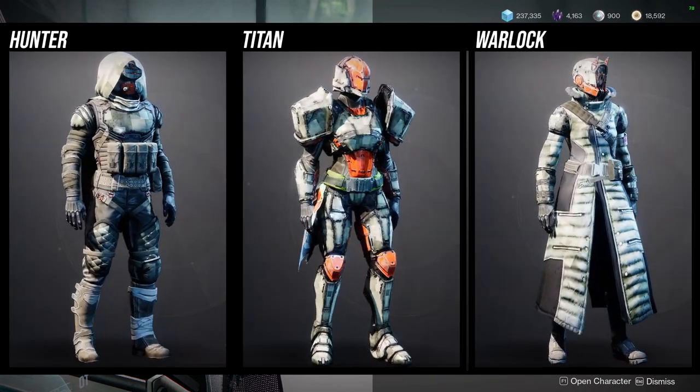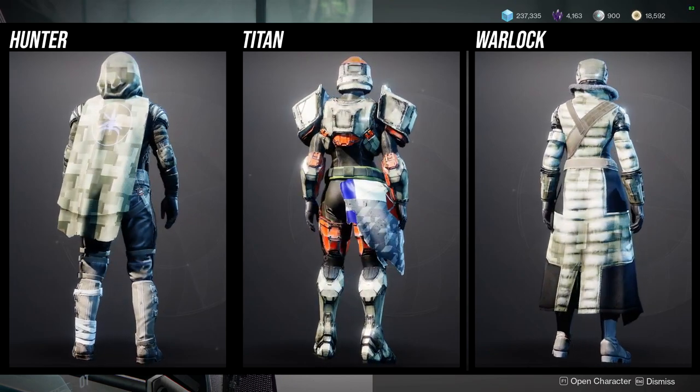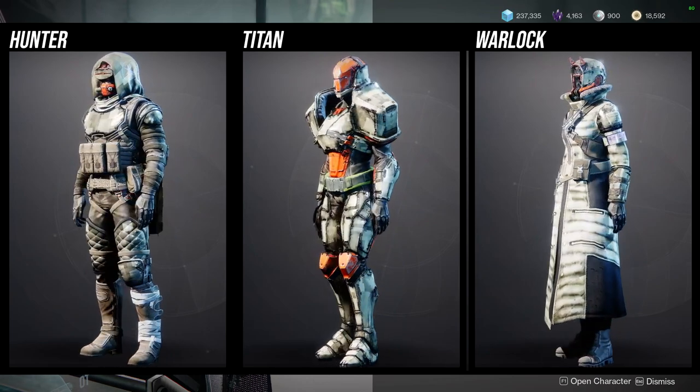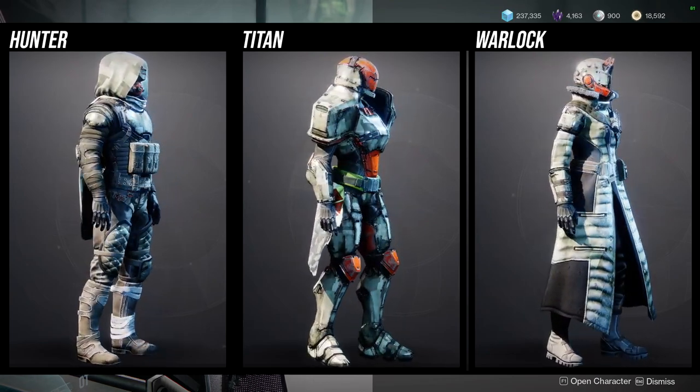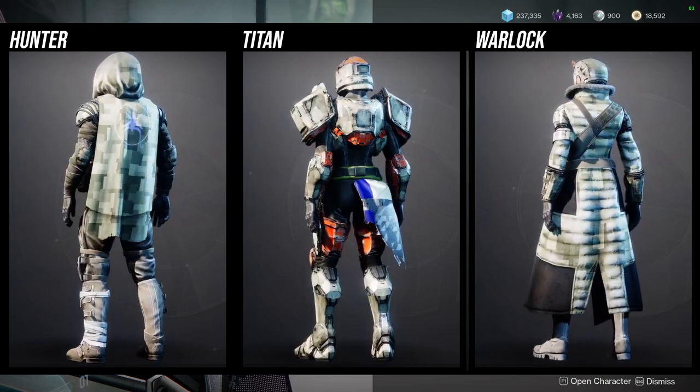For the Hunter armor pieces, I personally really like the chest piece — it's super dope. Unfortunately the boots have bandages that don't change color. The helmet is super dope as well. The arms are okay, you can use them in certain builds, and the cloak is okay as well.